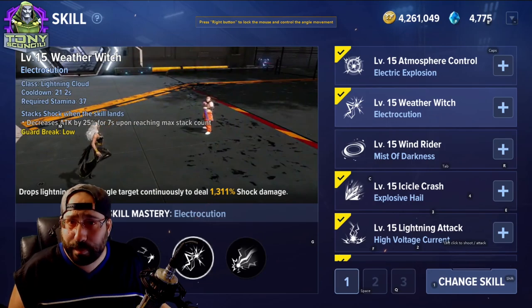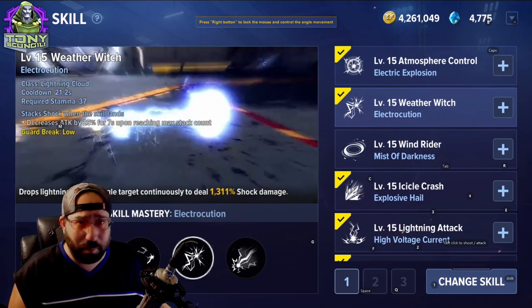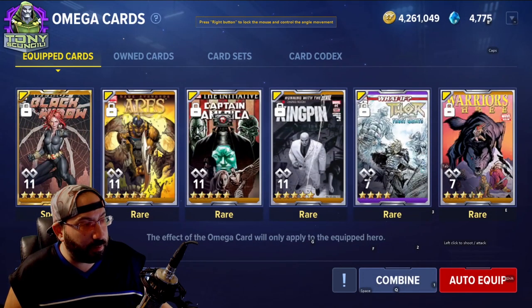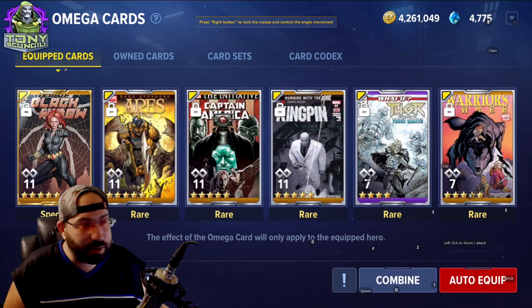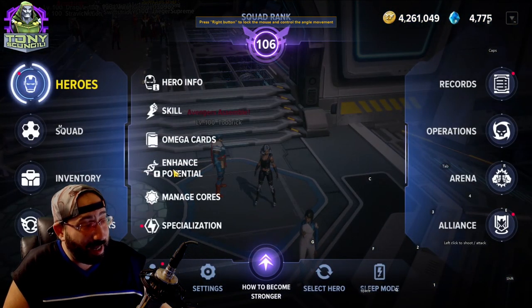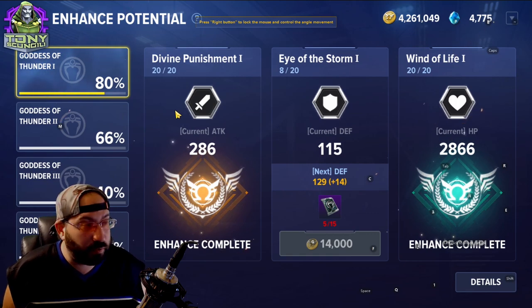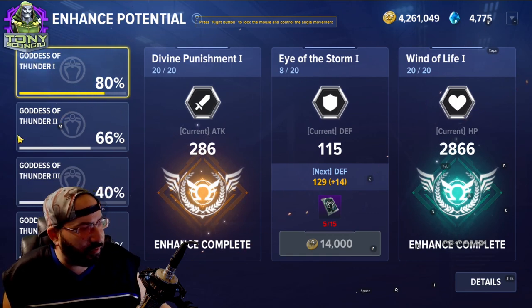You do have to pay to unlock and rank up abilities, but it's gold — in-game currency, not real money — so don't worry about that. Omega cards are another itemization build that helps you build out characters. Enhance potential is where you figure out what your character is about and what stats are most important.